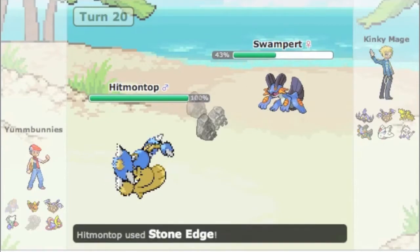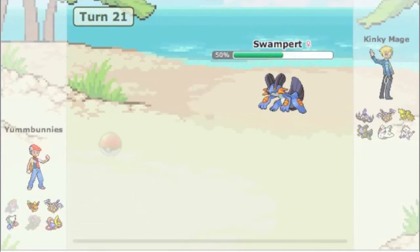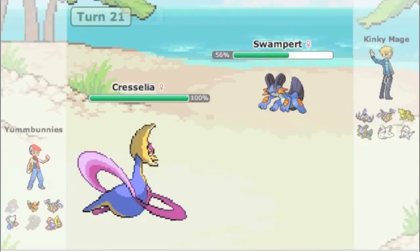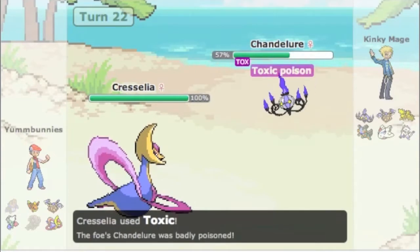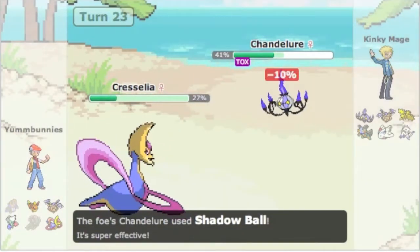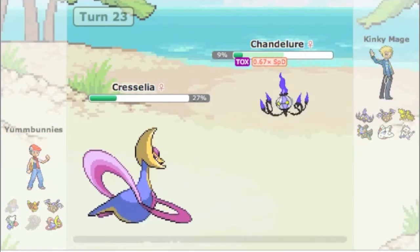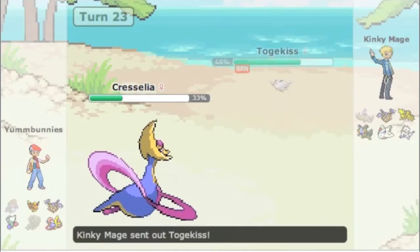He goes into Swampert and I miss the Stone Edge. I go into Cresselia predicting the Earthquake, and go for Toxic which hits Chandelure on the switch. That Toxic combined with Psychic is going to be enough to take him out. Unfortunately I did take a lot of damage from a Shadow Ball by staying in.